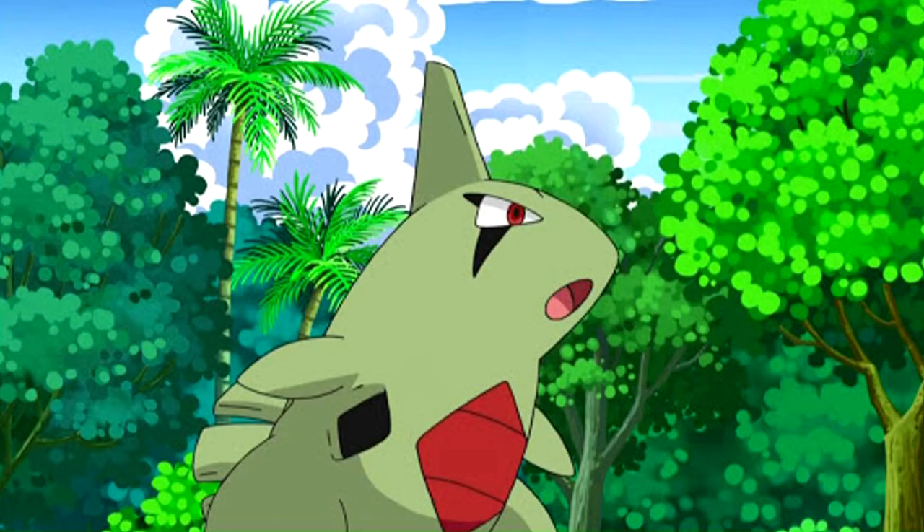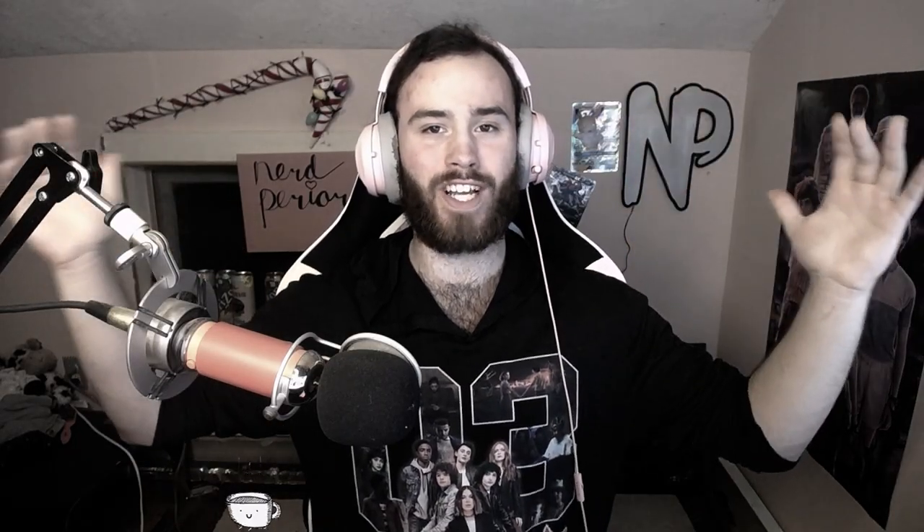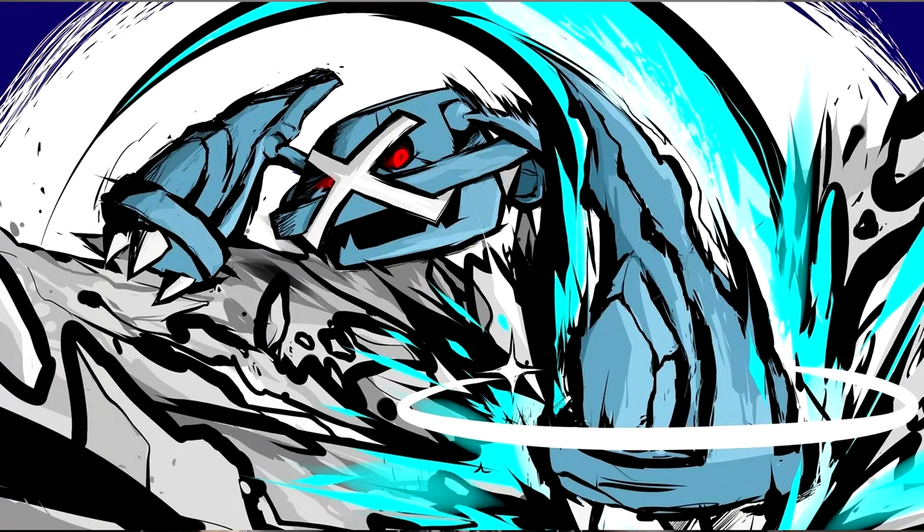Next up in the Johto region, we have Tyranitar. Tyranitar is definitely one of the coolest evolutions — it starts out as this tiny little cute rock Pokémon, probably like six inches tall, then evolves into this ugly-faced Pokémon, and finally into this monstrous Godzilla rock monster. Tyranitar is six foot seven, weighing 445 pounds.